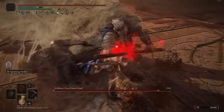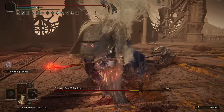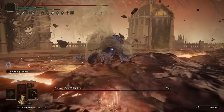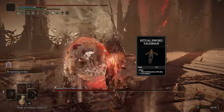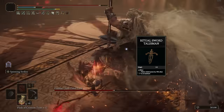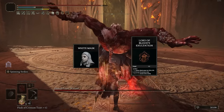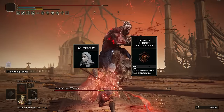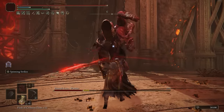In terms of talismans, we're going to go with the Shard of Alexander, Millicent's Prosthesis — which gives you plus five to dexterity and more damage with successive attacks, obviously great since we're hitting multiple times very quickly. I'm using the Ritual Sword Talisman because I'm always at full health and I don't get hit much — but if you don't feel confident staying at full health, I recommend going with a Damage Negation Talisman instead. We're also going to have the Lord of Blood's Exultation alongside the White Mask Helmet, both of which give us more damage every single time we proc bleed next to an enemy.